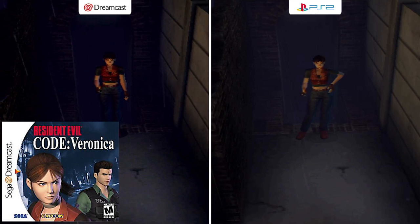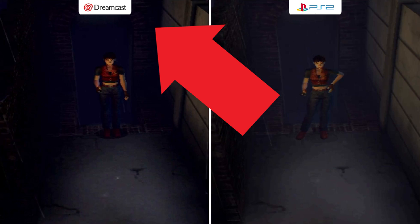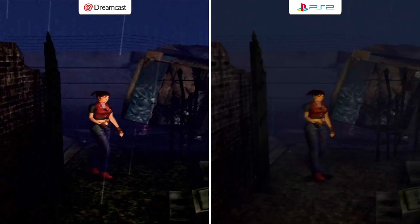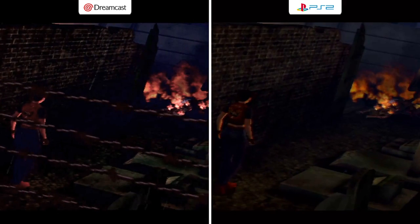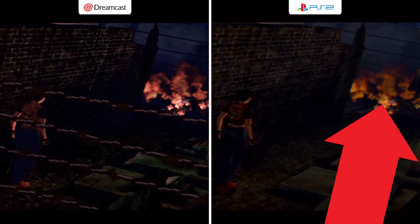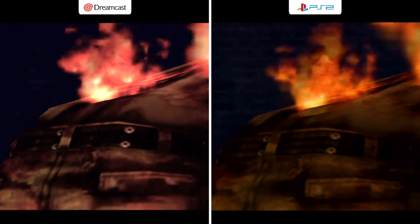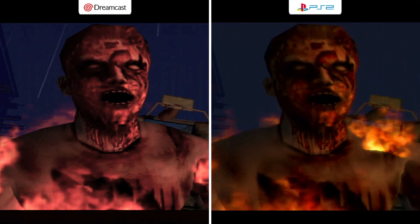We start with Resident Evil Code Veronica on the Dreamcast and Code Veronica X on the PlayStation 2. The Dreamcast is a lot darker — I even brightened it up a small amount. There's also more saturation on the Dreamcast, and visually it looks more crisp. The background is more sharp. The fire on the PS2 is a better color and looks more natural. There isn't any barbed wire on the PlayStation 2. Looking closer at the zombie, there is some extra fire on the PS2. The Dreamcast is slightly sharper but the PS2 offers more color variation with red, yellow, orange, and browns.